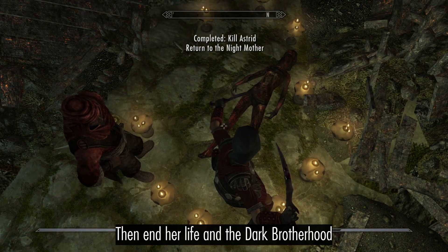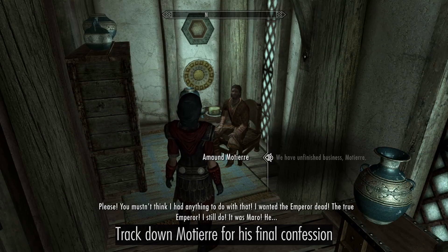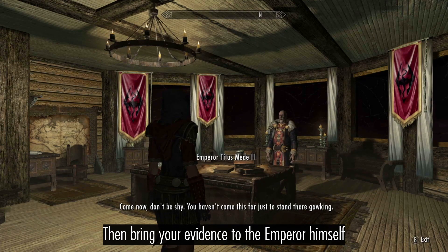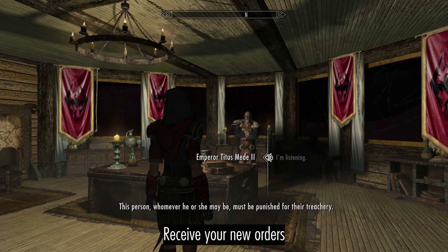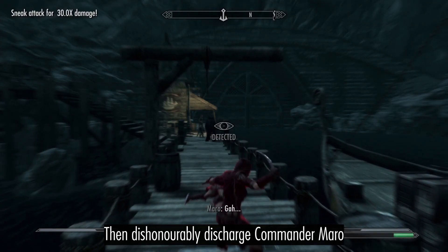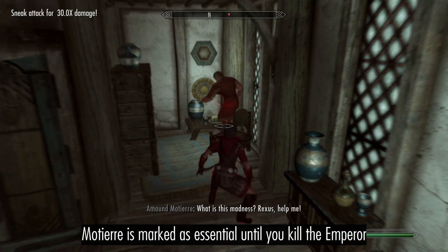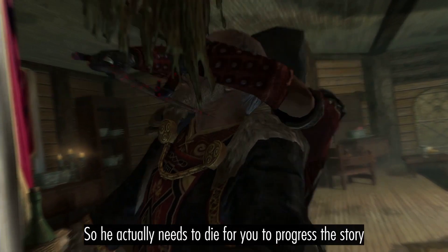End Astrid's life and the Brotherhood. Track down Maro for his final confession, then bring your evidence to the Emperor himself. Receive your new orders, then dishonorably discharge Commander Maro and execute the traitor. Note he is marked essential until you kill the Emperor, so he actually needs to stay alive to progress the quest.